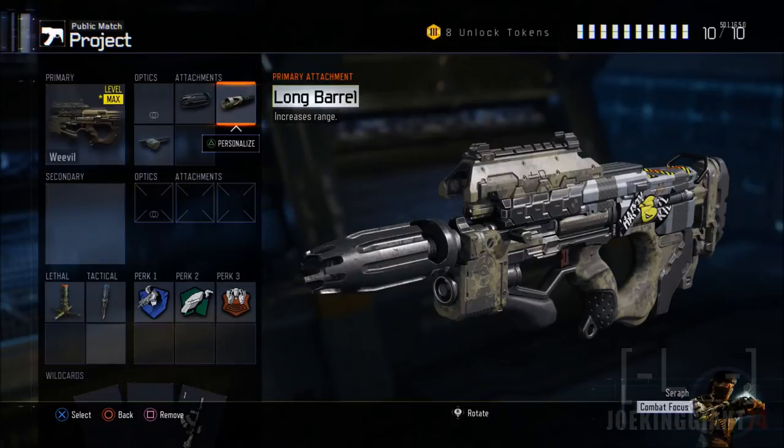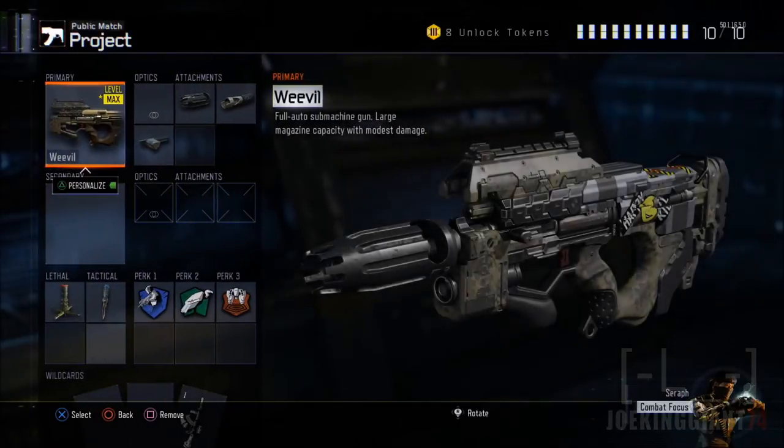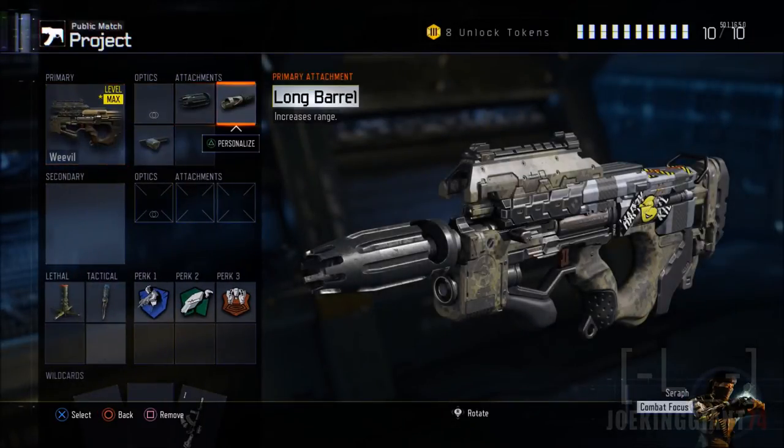Without the long barrel, the Weevo does not have the damage to take down enemies at range. As you can see in the stats, the damage is sitting at three — and that's a big concern. You must have the long barrel in order to take down enemies with the Weevo, because without it you're pretty much just a sitting duck. You've got to be an all-around player in every single battle.